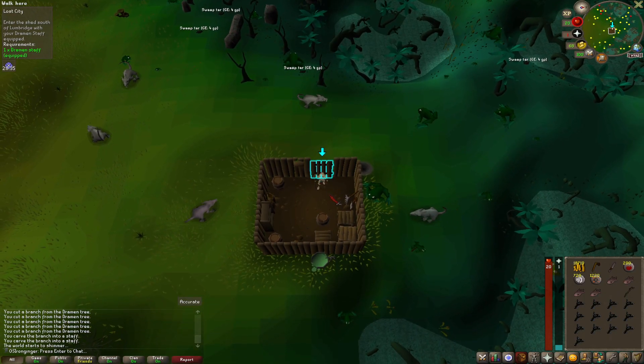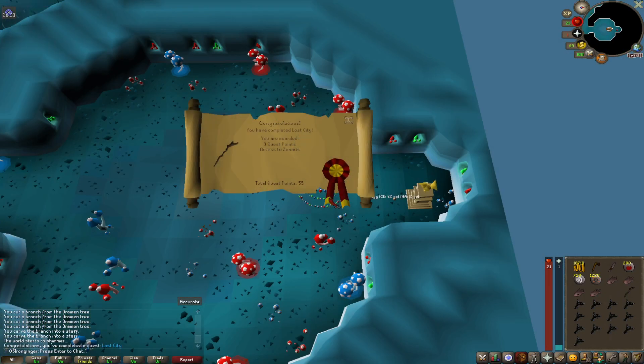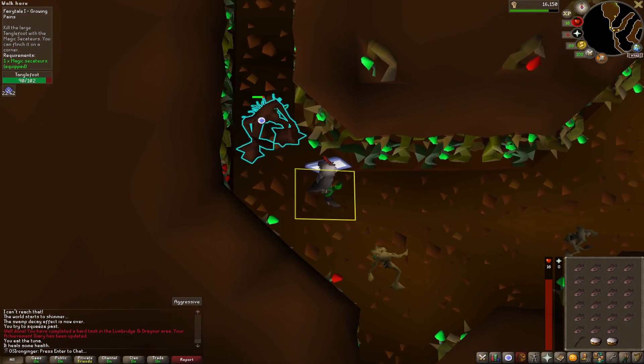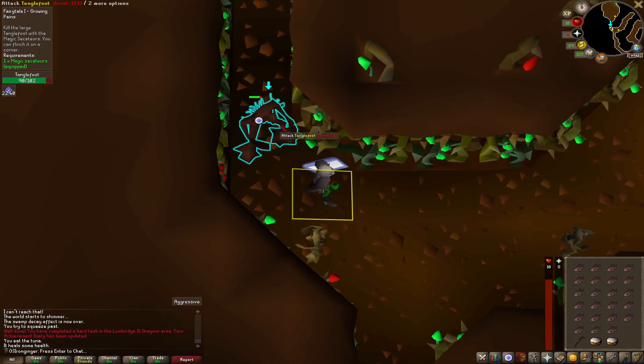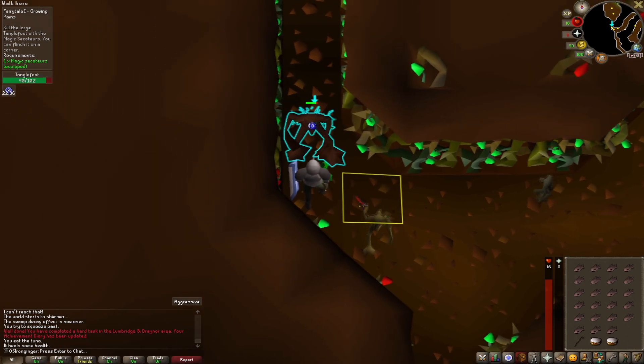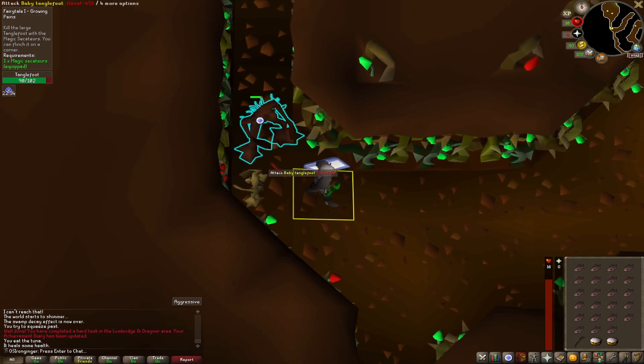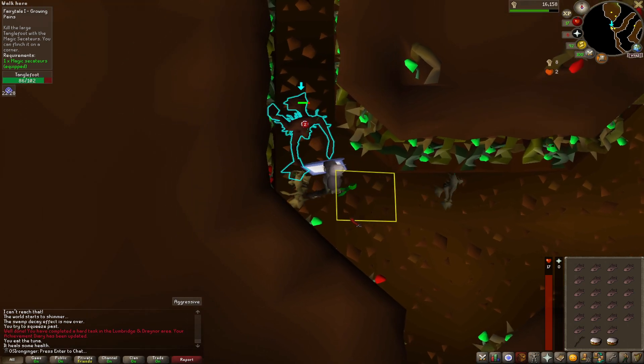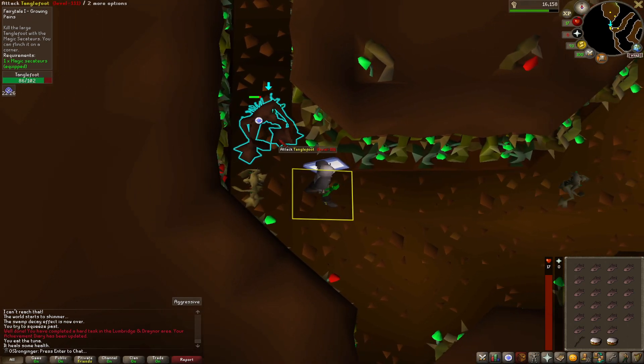Our last requirement for Fairytale Part One is Lost City. I'm doing the final boss fight in Fairytale Part One and I'm such a low level that we have to use the flinching method to kill this guy. The health bar goes away, you can hit him, then you've got to step back right away, wait for it to go away, and then you can hit him again — step back without hitting the little guys. Needless to say, I'll be here for a little while.